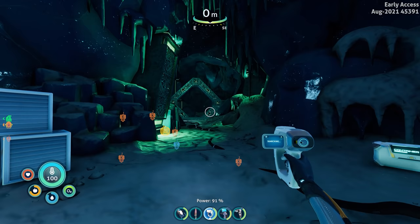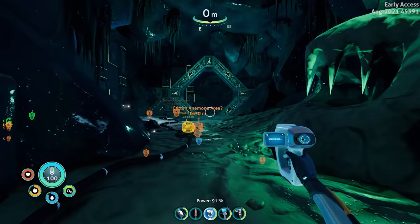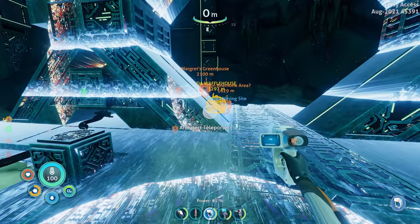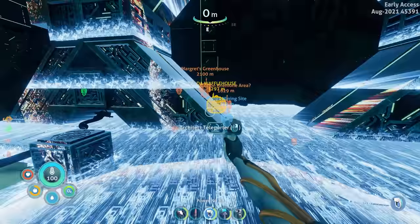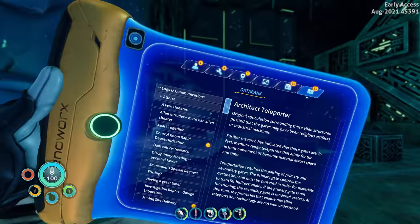Wait — is this area — oh wait, oh gosh. I think we found what that green marker on the minimap was! Right here — if you guys remember from Subnautica 1, these are teleporters! Architect teleporter — let me scan this. There were a lot of these back in Subnautica 1.